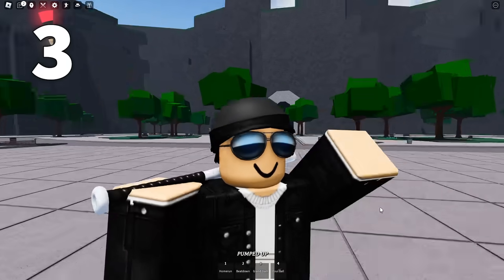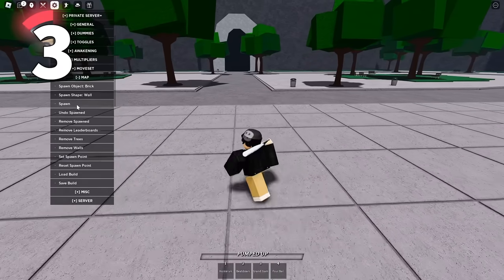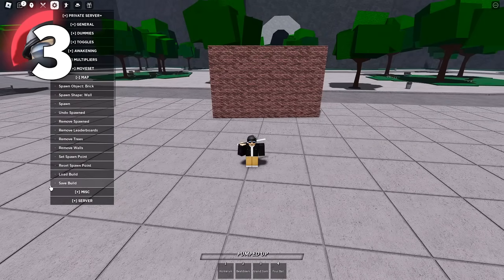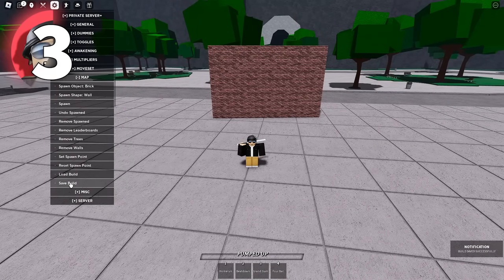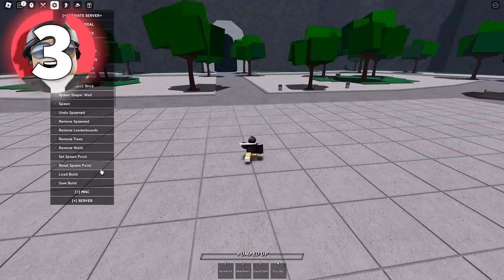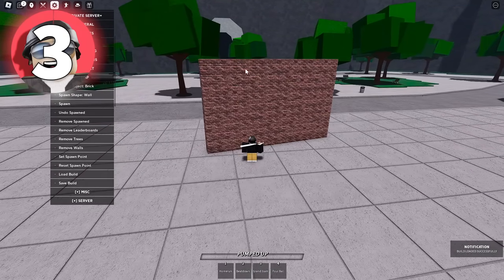Next up is a feature that we've all been waiting for. As you may already know, we can spawn brick walls. But with this new feature, we can actually save our builds. I just have to press save build — it says 'build saved successfully' in the bottom right. Then I can remove my wall, and whenever I press load build, it actually spawns the wall back in again.